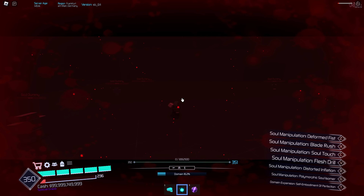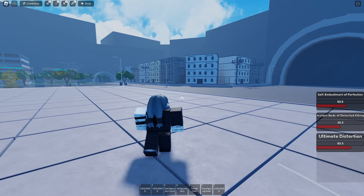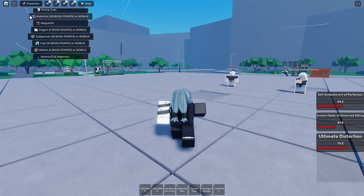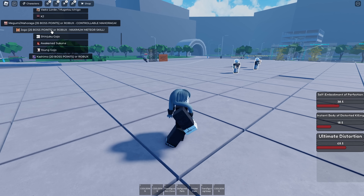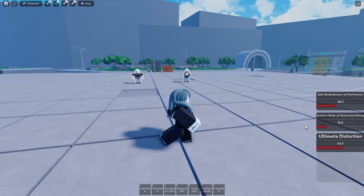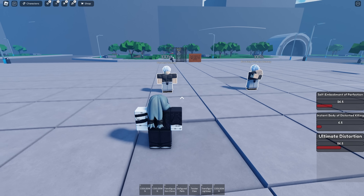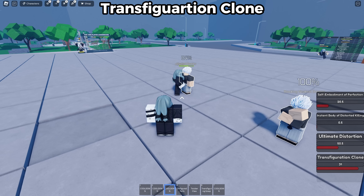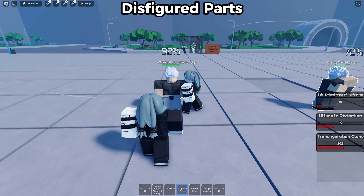The last and final game we'll be looking at is Sukuna Battlegrounds. This game actually has a lot of characters — the longest list I've ever seen in any battlegrounds game. Some moves are on cooldown when you first switch to the character. The first move is Transfiguration Clone — it spawns a clone that attacks the nearest target and does a lot of damage.